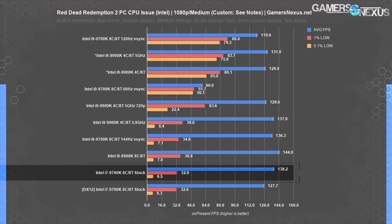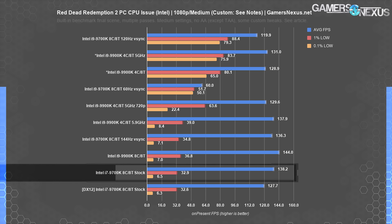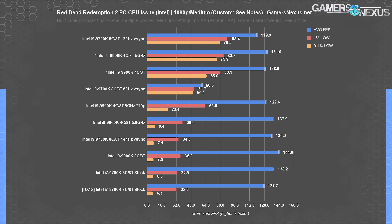We've now replicated the issue on a four-core, eight-thread hyper-threaded part. So even though we turned off half of the cores, hyper-threading was still on — so hyper-threading was clearly not the problem. It just required enough speed to make up for the trade-offs. The reality of ever encountering this is effectively zero unless on a 9700K and also pushing for over 140 FPS.